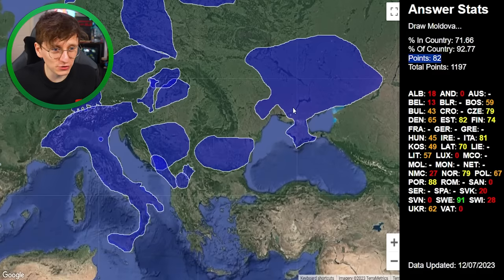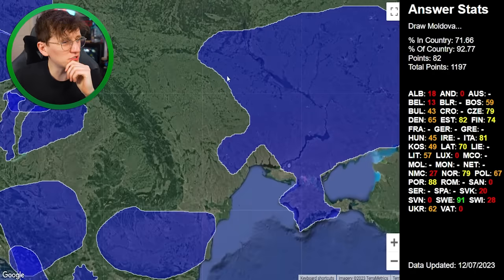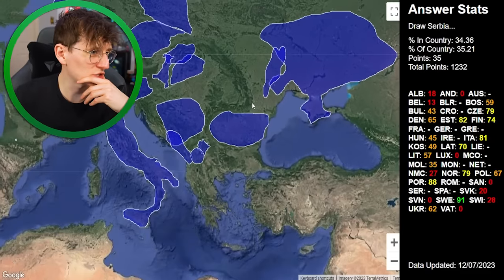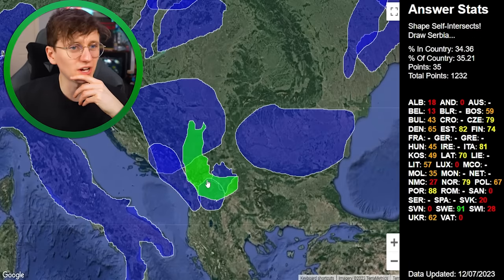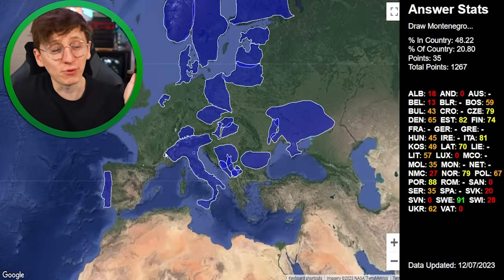Moldova now — I got 62 for Ukraine, which isn't terrible. I think Moldova borders Ukraine, so with that in mind it's like this general shape. 35 points — nothing special. Serbia — I think it could be this gap, this general shape that kind of curves round. I've sort of drawn a banana. 35 points, 48% in the country.